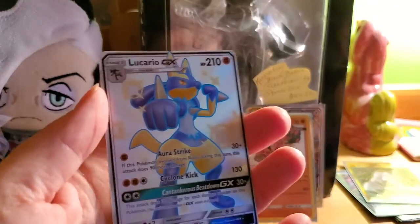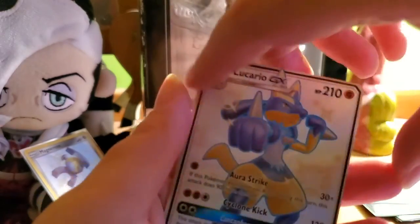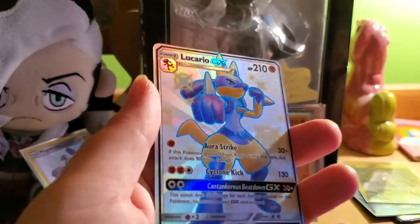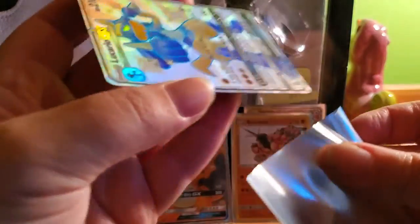Last pack of ETB two: fighting energy, Scyther, Metapod, Magmar, Geodude, Jigglypuff, Staryu, Ekans, Eevee — what, oh my goodness — a shiny Lucario GX! That's awesome! And a Kangaskhan non-holo rare. That is pretty darn cool — let's sleeve it up.